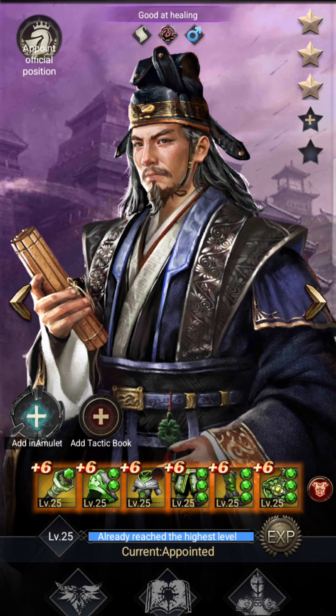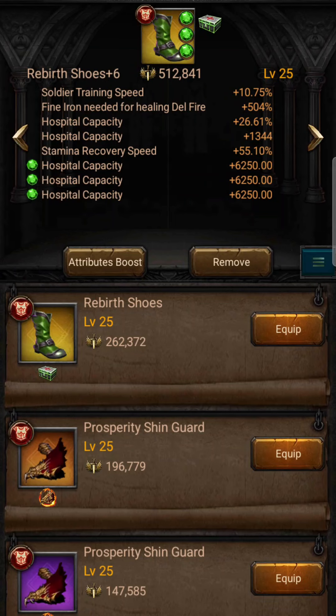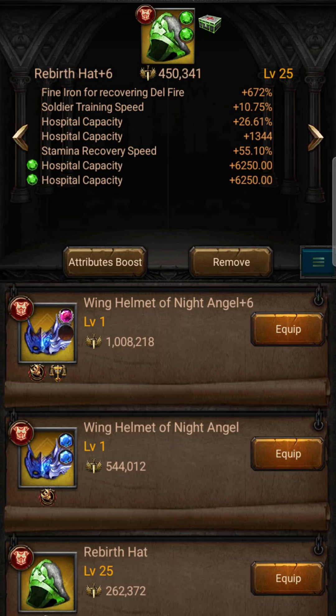I've got the rebirth set on here with max gems of hospital capacity at 37.5%. Coming across here, these hospital cap gems are 6,250. When I'm talking about this in percentages and plus, there's a difference — these are plus onto the hospital cap, like plus a thousand, not plus a thousand percent. If that makes sense, going through hospital capacity you can pop more on there for the extra plus.